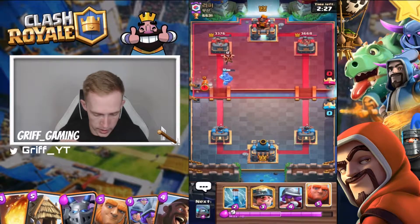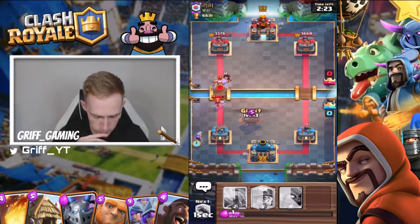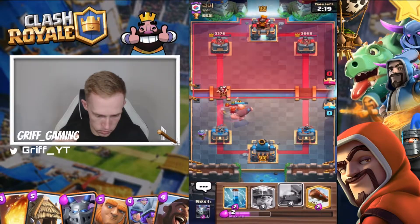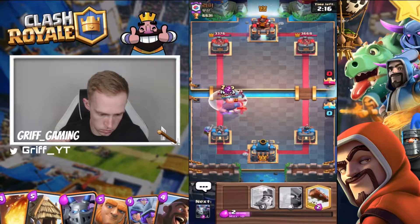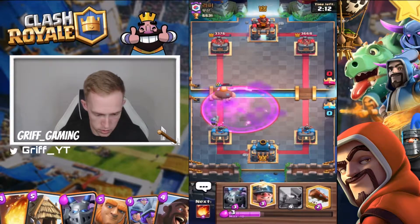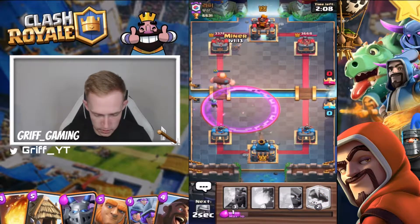Mega minion won't connect, but I place out and I'm going to play my giant. I'm going to have a counter push — I'll use the giant to tank and then play my miner to tank for my musketeer.